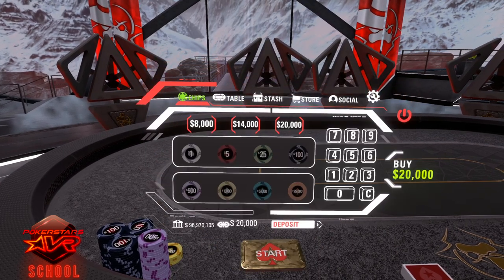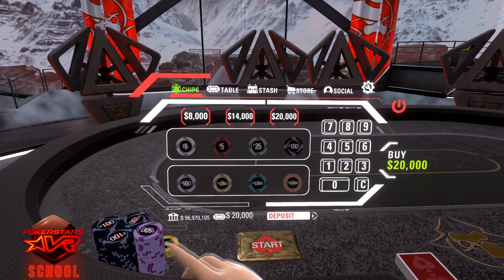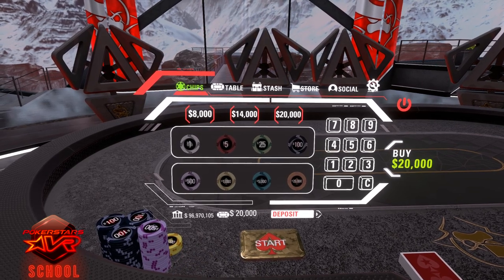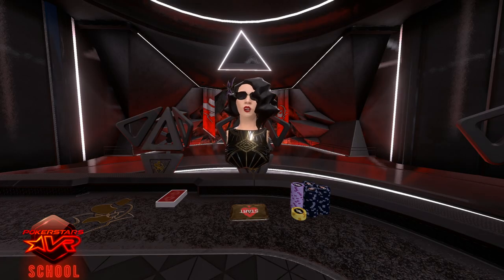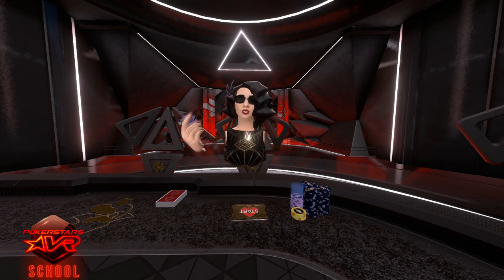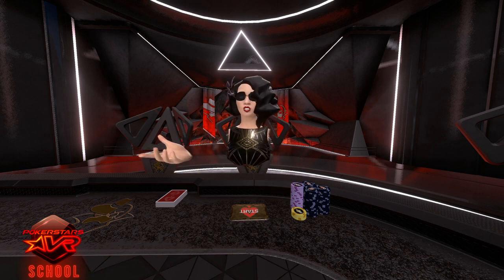To join the game, select the chips tab and press buy. This will buy you in for the maximum amount. The chips will appear on the table along with your start card. To handle your chips, all you need is your index finger on the index trigger. Place your index finger into the chip stack and select the amount you require. Then squeeze the index trigger to pick the chips up. Release the trigger to put the chips down again. It's that simple.